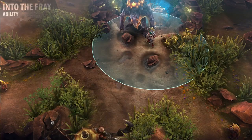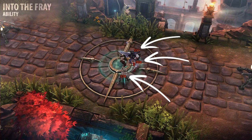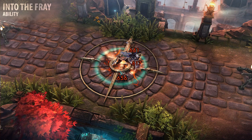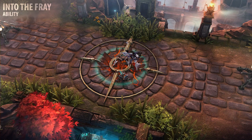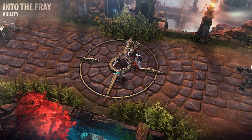Rona's Into the Fray allows her to leap to a targeted location. This deals a burst of crystal damage to nearby enemies, then deals a larger burst as the ground ruptures. This ruptured ground does not continue to deal damage, but will slow enemies attempting to move across it.